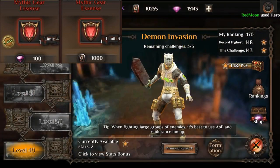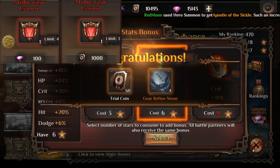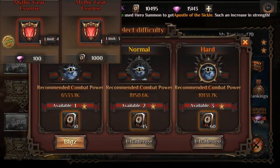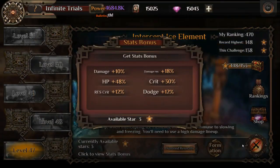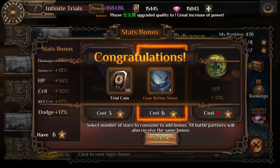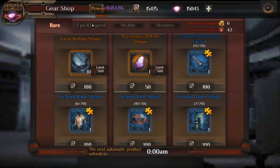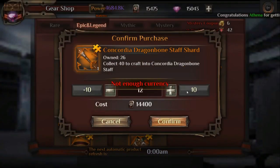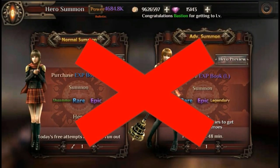Next I'll talk about infinite trial resets. Based on the in-game valuation, one diamond equals 10 trial coins. Every time you reset your infinite trial it costs 100 diamonds, meaning for every 100 diamonds you should get at least 1,000 trial coins worth of value. As long as you can get more than 1,000 trial coins per reset you should definitely reset — it's the fastest and most reliable way to get purple and orange gear as a free-to-play player.